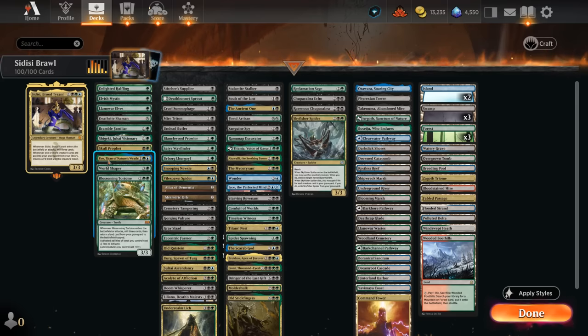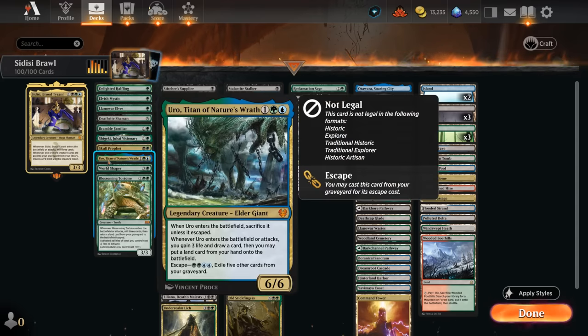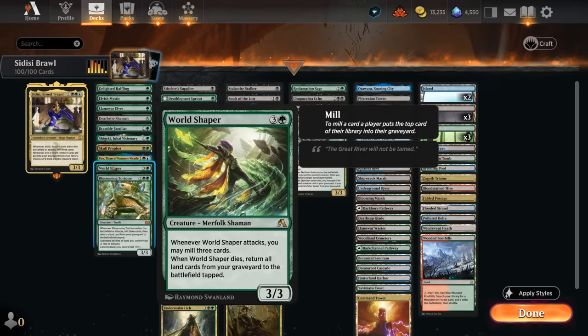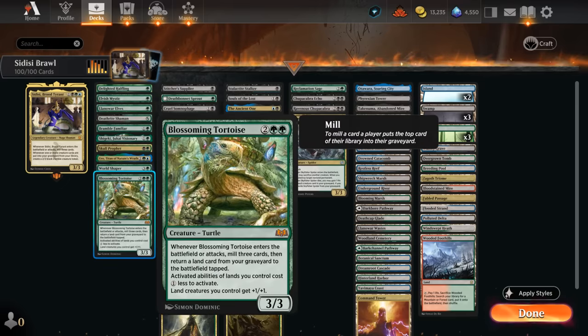Skull Prophet makes mana but can also tap to mill two cards, which is nice alongside Sidisi. Most non-land cards in the deck are creatures, because we need a high density of creatures for Sidisi's ability to trigger — which is why you won't see traditional ramp artifacts. At three mana, Uro helps ramp by putting additional lands into play and drawing cards, and it's pretty easy to escape. World Shaper is an all-star — when it dies we get all land cards from our graveyard back tapped, and when it attacks it mills three. The Tortoise also gets lands back from the graveyard when it enters and attacks, and mills three as well.